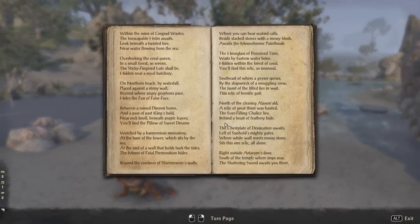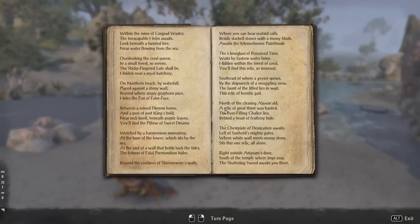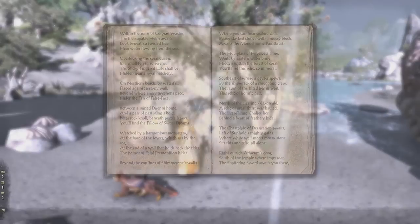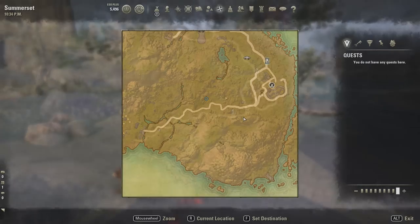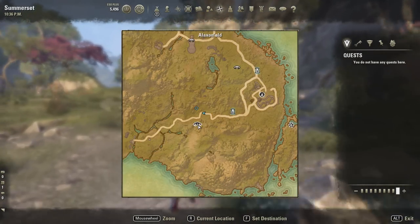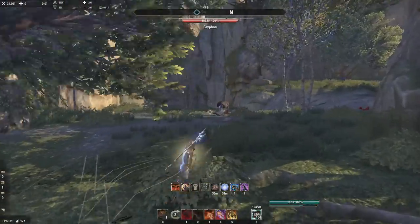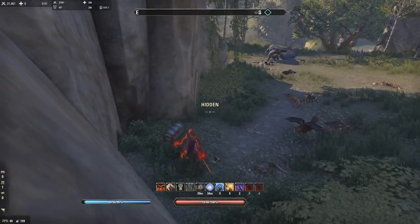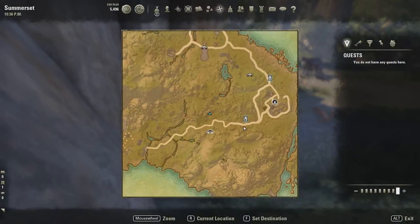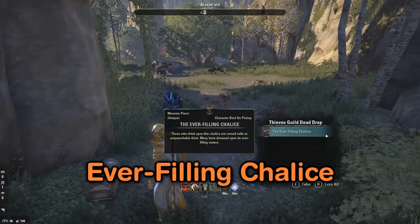The next one is the Ever-Filling Chalice. It says: 'North of the clearing Aelxon Alt, a relic of great thirst was halted - the ever-filling chalice lies behind a beast of feathery hide.' Right here we've got Aelxon Alt, and straight north of that there's a tiny plateau with a single griffin on it. We're just gonna sneak past and it's right here - straight north of Aelxon Alt, west of Eastern Pass. It's the Ever-Filling Chalice.